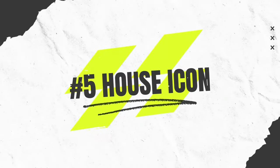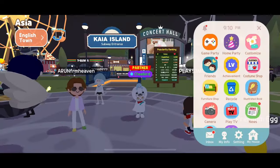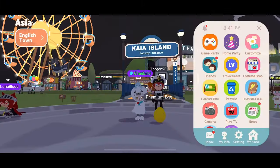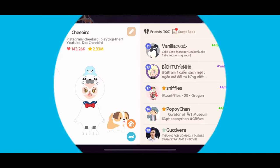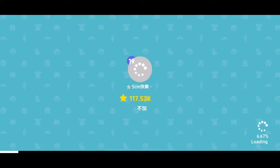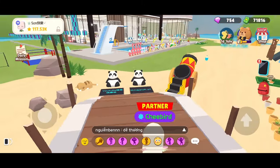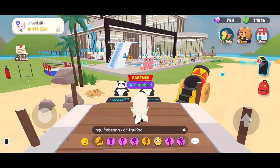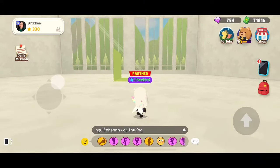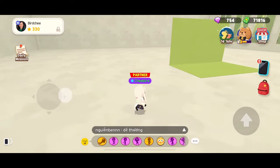5. House Icon. Before, we had to go to our phone and click my house to get to our homes. But now, the fastest way is just to click the house icon. With this feature, you can visit anyone's house just as long as their house is not locked. For example, my friend Happy's house is unlocked and anyone can enter. I can also enter Birgie's house, but this icon means that Birgie's house is open only for her friends.